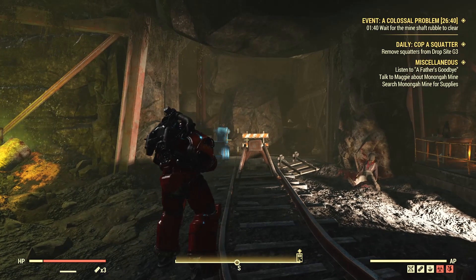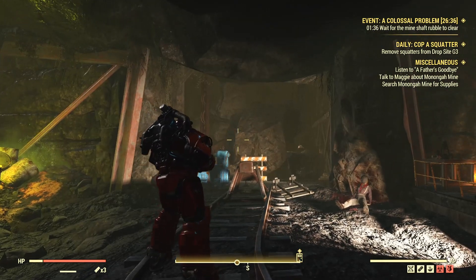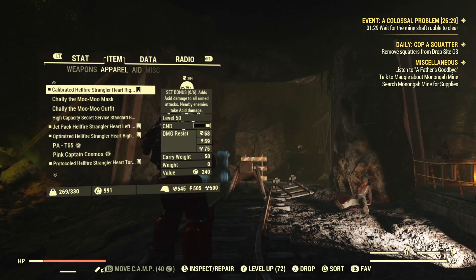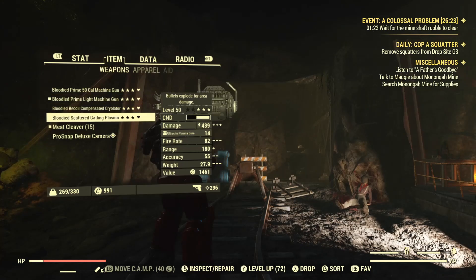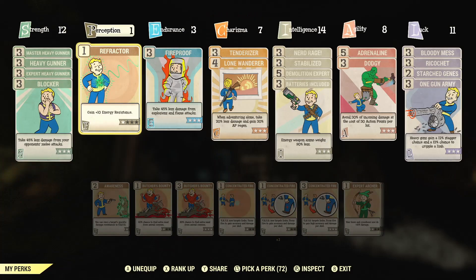So the stealth commando went bloody amazingly. Let's see how we go with the power armor heavy build. This is the armor I'm rocking — a full set of Strangler Heart. I'm going to be primarily using this bloodied fast fire rate LMG, probably switching over to another weapon — we'll see how it goes. And this is the build I'm currently running.